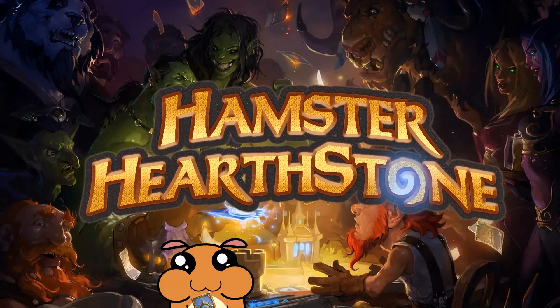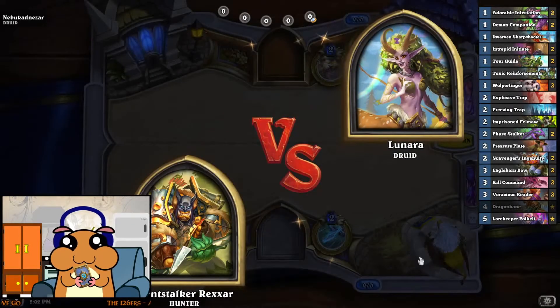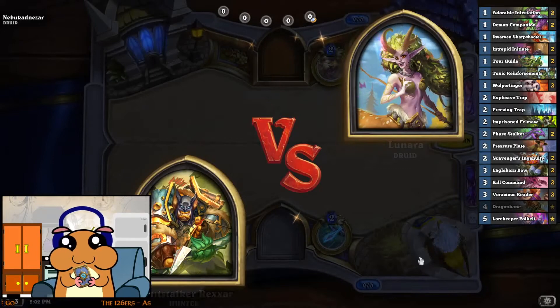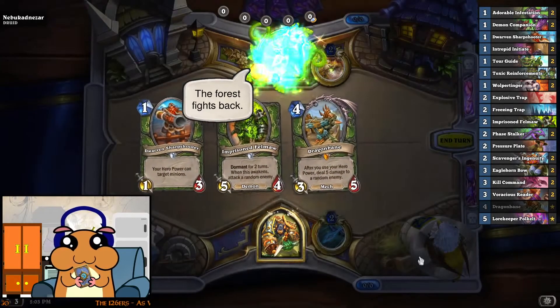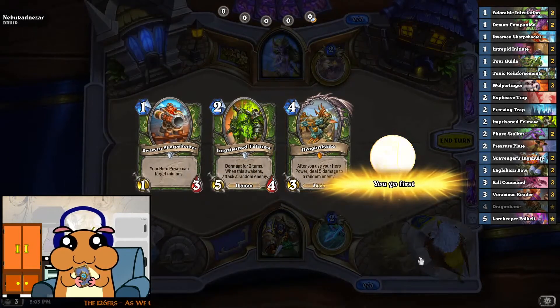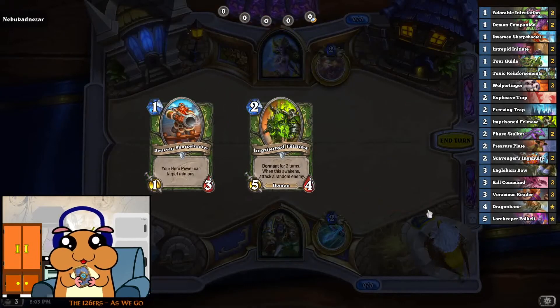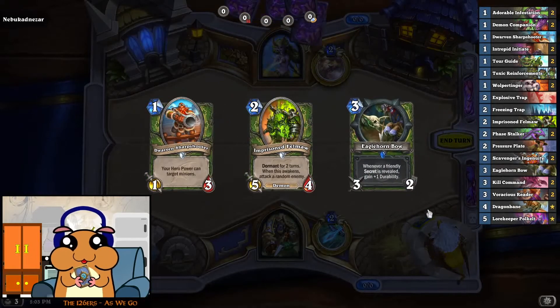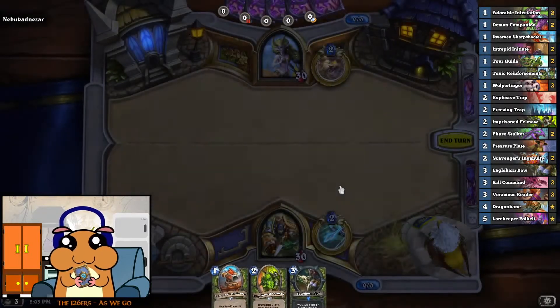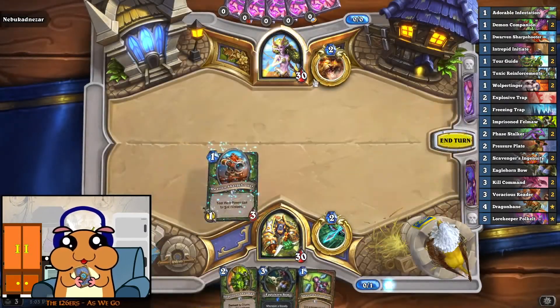Welcome to Hamster Hearthstone. Facehunter against Druid. Changing the 4-drop — obviously it costs too much. Alright, let's go!